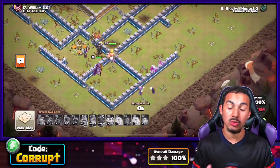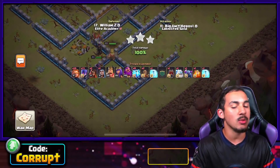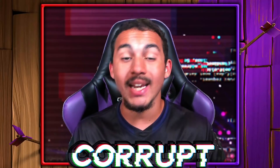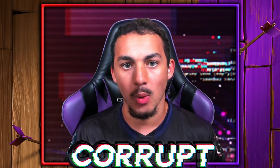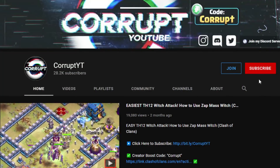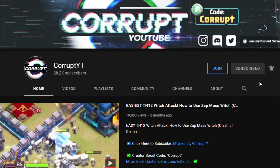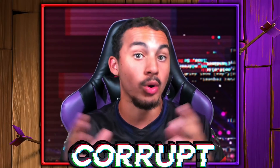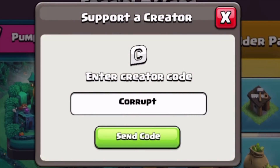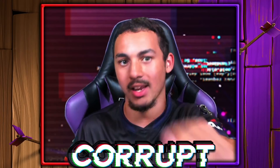If I were you and choosing any of these three, choose your favorite and also choose exactly what the base is going to offer you. Which of these three is your favorite attack? Let me know down in the comments below. Consider subscribing and ringing the bell for more content like this if you want to see more in-depth breakdowns for attack strategies for Town Hall 12 or even for a more general audience. Consider also using my code, CodeCorrupt, before purchasing the gold pass. Corrupt, signing out.